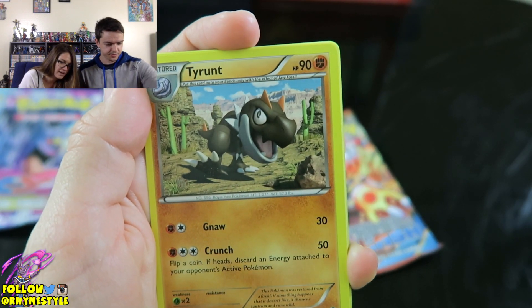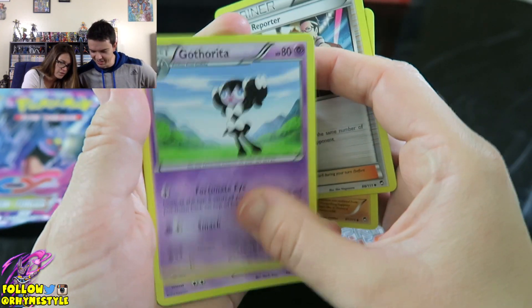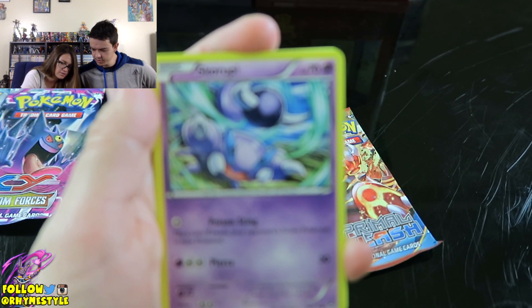I love Tyrantrum, he's so cute. I want one. Dottler! She's like a Lolita, she basically is. She actually really is. Come on!